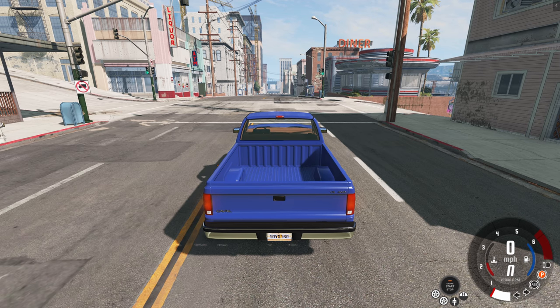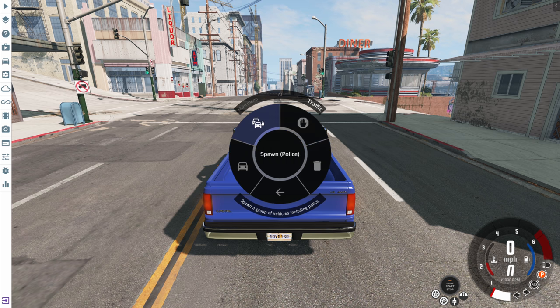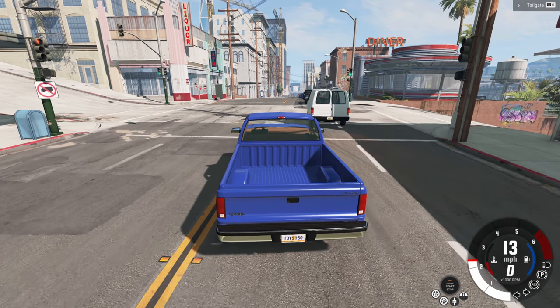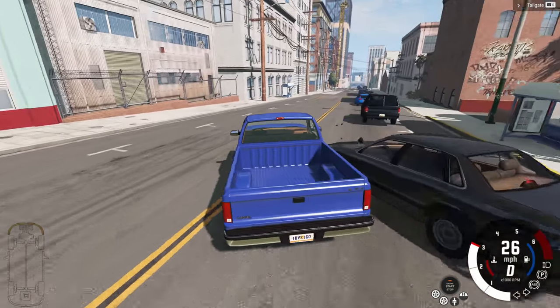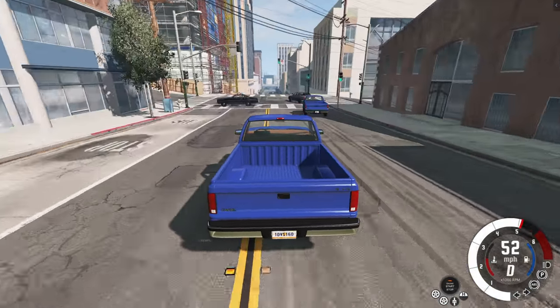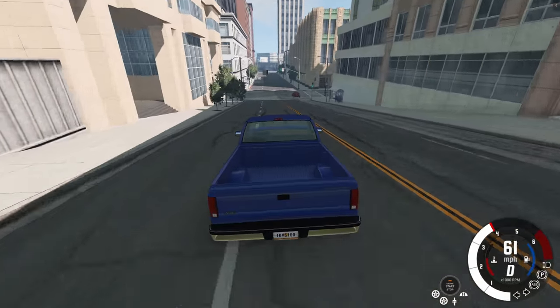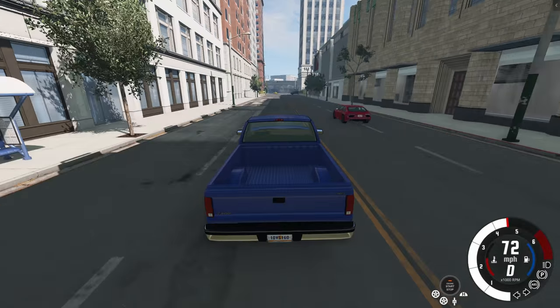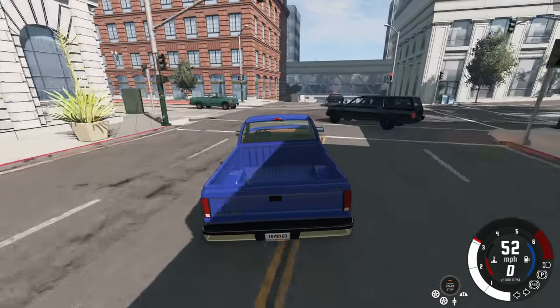Hey, this is YBR with BeamNG Drive, and today I wanted to talk to you guys about police car chases. When the traffic AI was first added to the game, I showed you that you could hit the spawn police button to spawn up traffic that includes police cars. When you use this button, only about 20 to 30 percent of the cars are police cars — the rest are normal vehicles doing normal driving. So in the end, it's not terribly difficult to avoid the police, and usually what ends up happening is I'll just get reckless and crash before the police can actually get me.